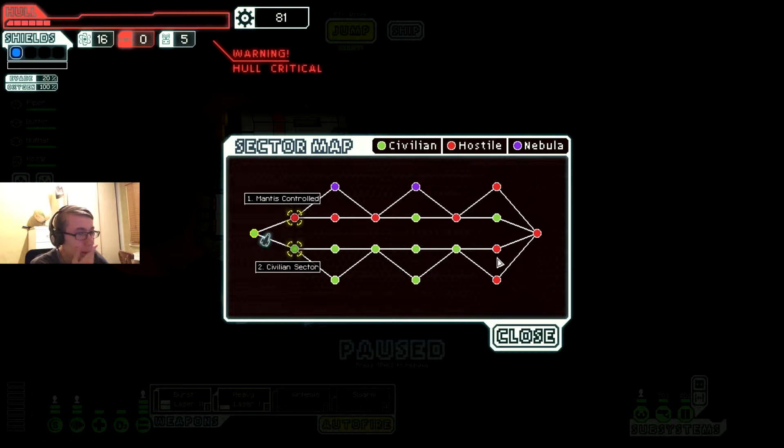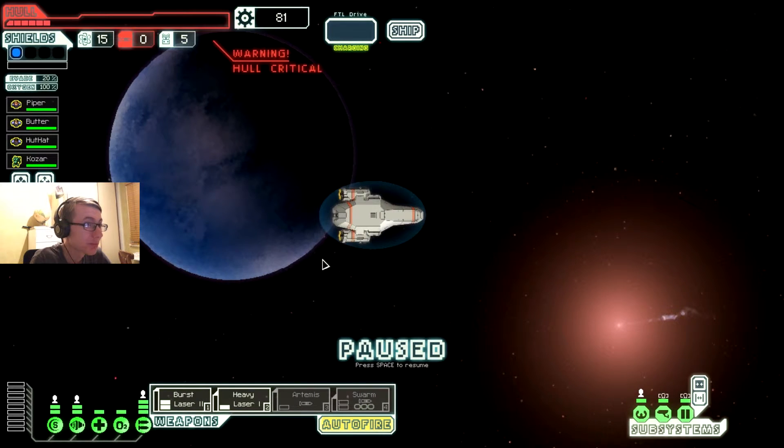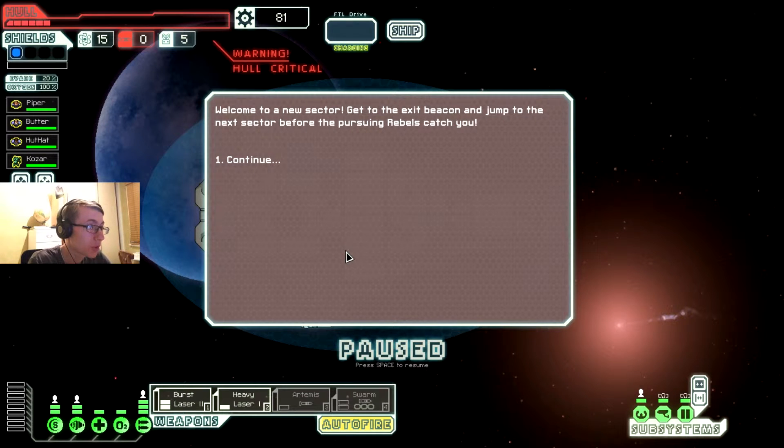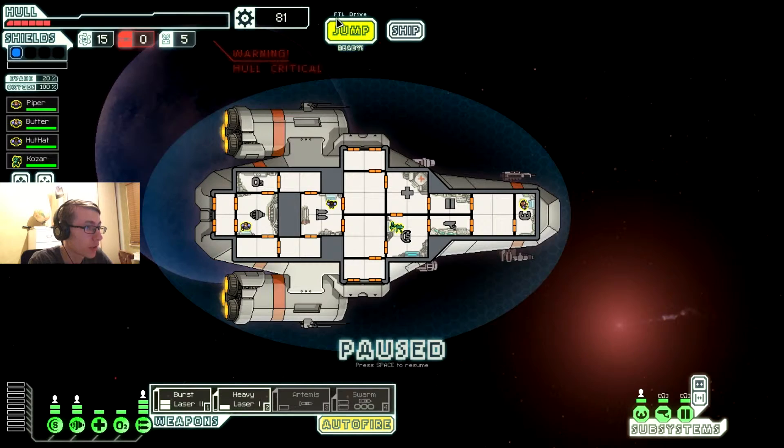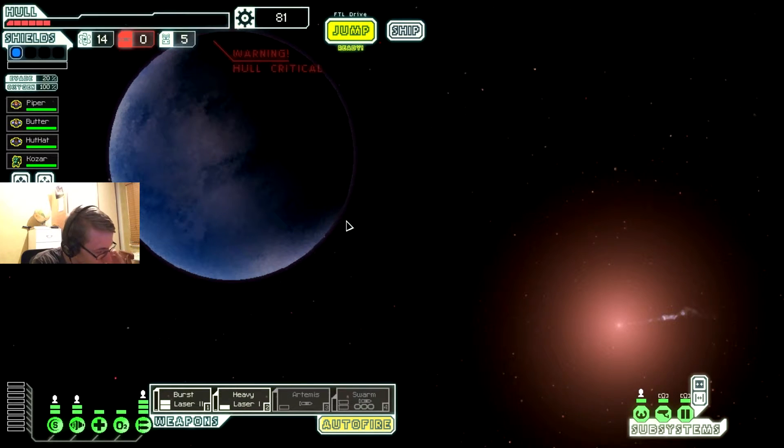Oh heaven, it's heaven - it's civilian sector too! Welcome to the new sector. Get to the exit beacon and jump to a new sector before the pursuing rebels catch you. Okay, tutorial much. Can we repair some damage please?